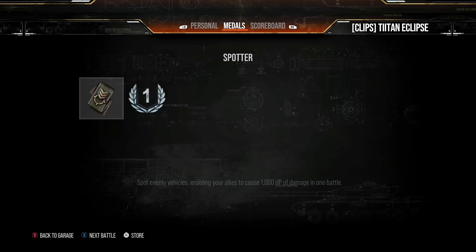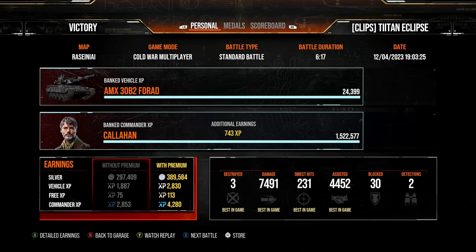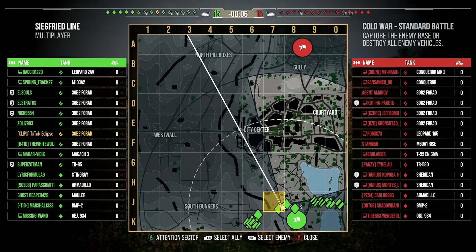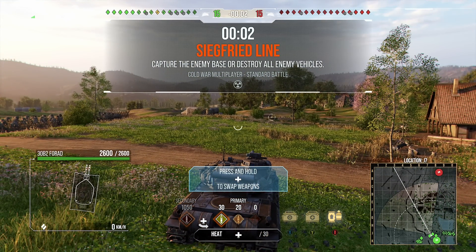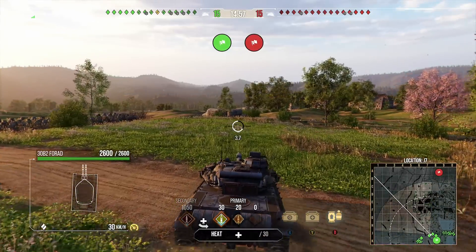So there you go — 7,491 damage and three enemies taken out, earning 1,509 XP, which is actually not that much for a game where you pick up over 11,500 damage. Still didn't get a mastery badge, probably because we didn't take out enough tanks as opposed to meeting the damage requirement. But a really nice game and we pick up 390,000 silver. Let's jump into the next one.